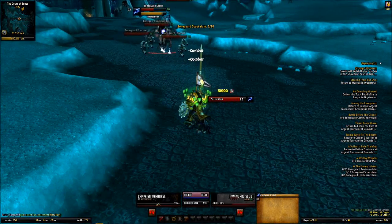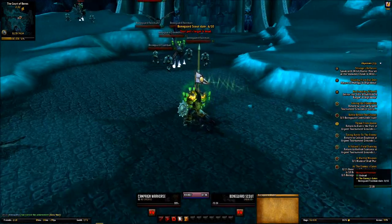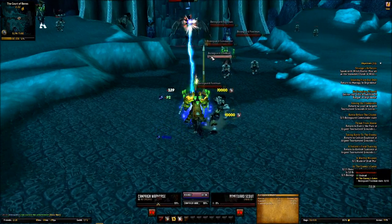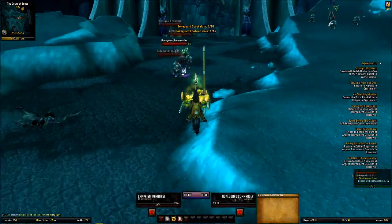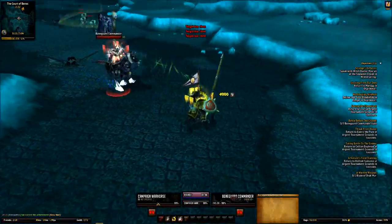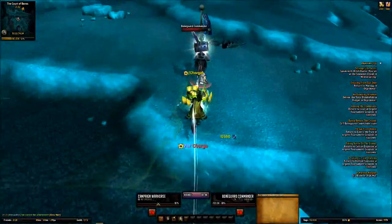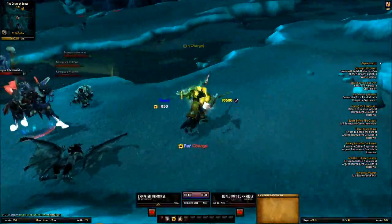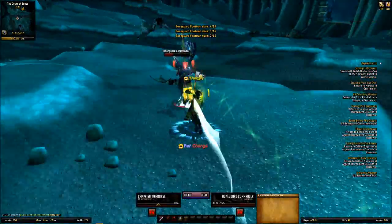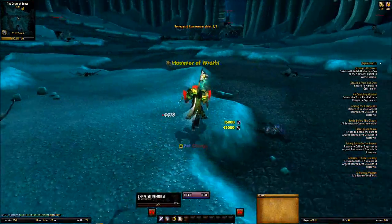Before you take on these commanders, it's wise to clear a fighting area of the bat things and just kind of kite the commanders over to you. The little footman dudes near the commanders are of no consequence — they do nothing, they are just fodder. As you can see, I pulled him, kiting him backwards like so. The undead enemies down here are a little bit dumber than the ones up in the Argent Tournament, thankfully, so they're a lot easier to take out. However, they are still a little bit annoying if they run into one of the gargoyles. Luckily, being level 85, the gargoyles really don't pay me much attention unless I basically run up and hug them.